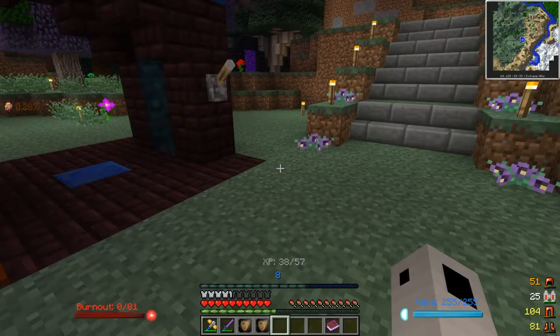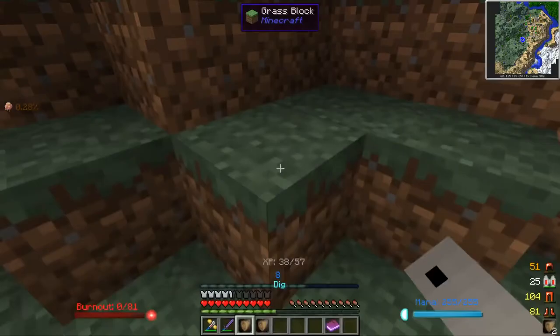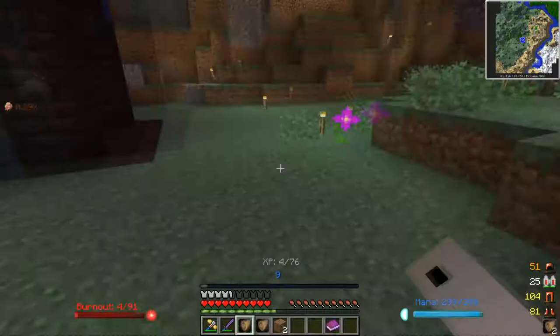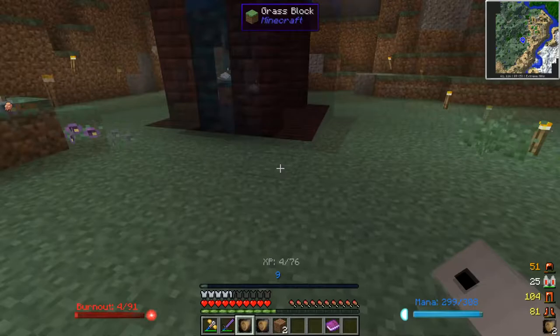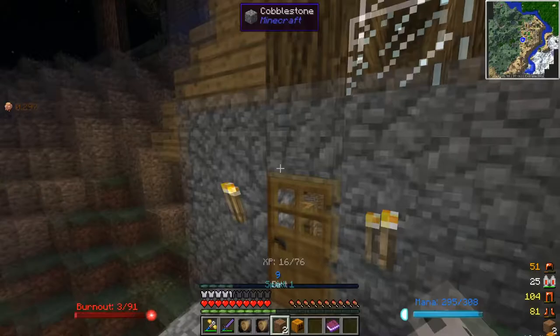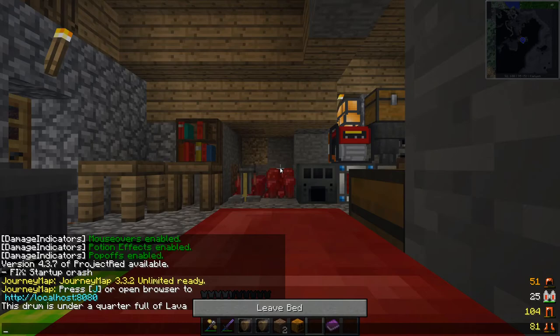Let's try this out. There we go — yeah, it works! Nice. And we leveled up already, cool. So now we can use this to mine. I'm sure we can't mine everything, but we can mine most things. I'm going to go ahead and sleep the night away, and then there's a cave out in the distance I want to go check out. So that's what we're going to head to next — it's not too far away.